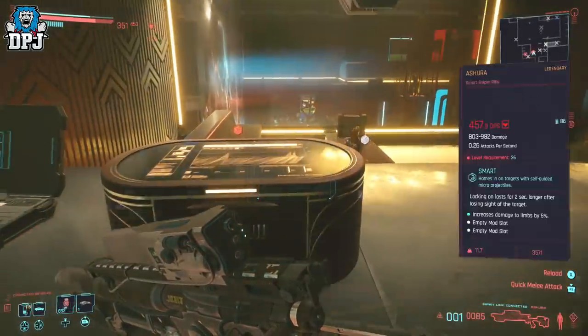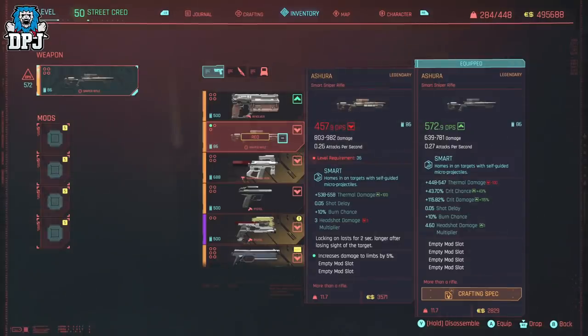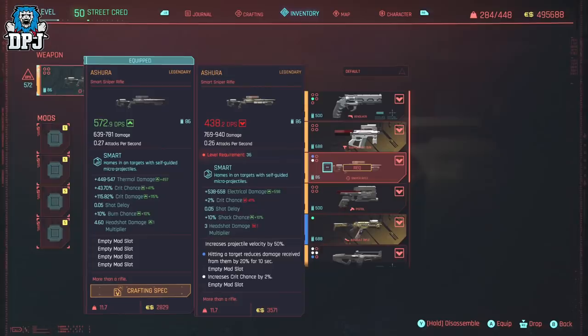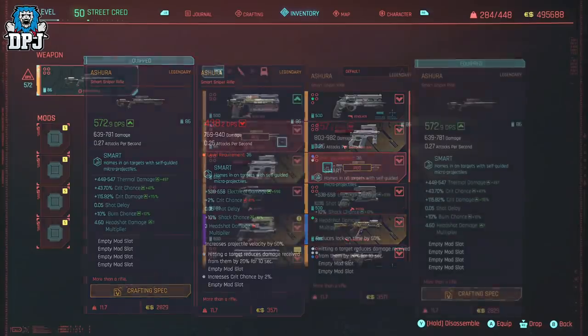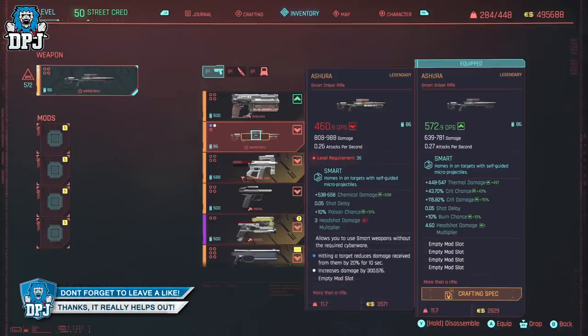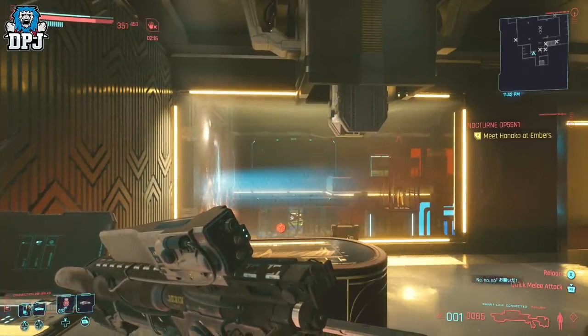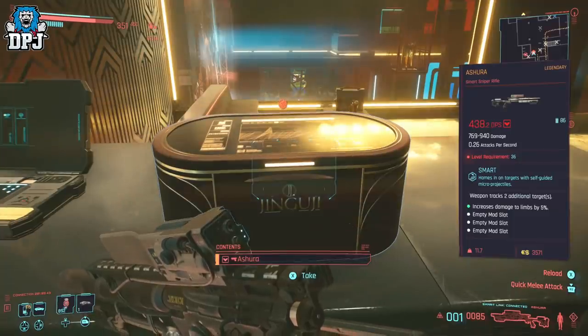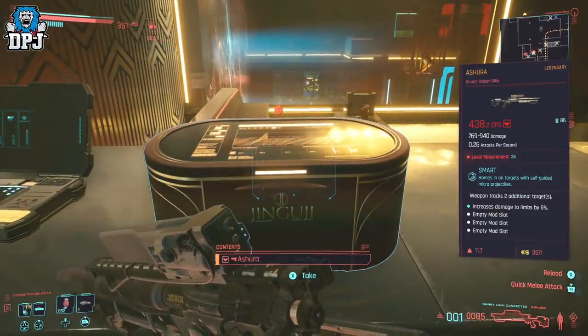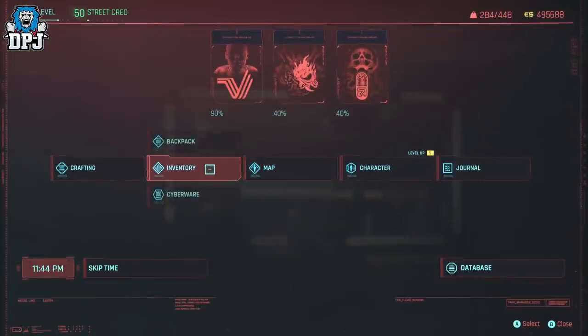You get an extra perk which can make this weapon much, much better. The 5 extra perks I have found so far are: lock-on lasts for 2 seconds longer after losing sight of the target; increases projectile velocity by 50%; reduces lock-on time by 50%; allows you to use smart weapons without the required cyberware; and the weapon tracks 2 additional targets. Though I don't think that last one actually works on this weapon because it fires one shot and then has to reload. I tried it out and couldn't get it to work, so I went back and farmed for a better version.